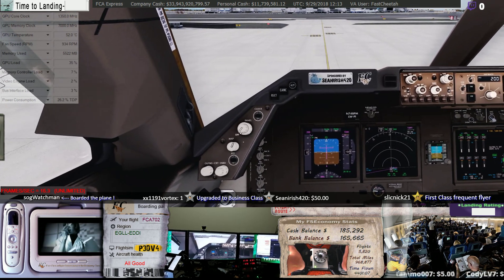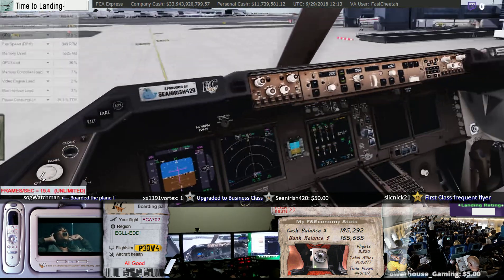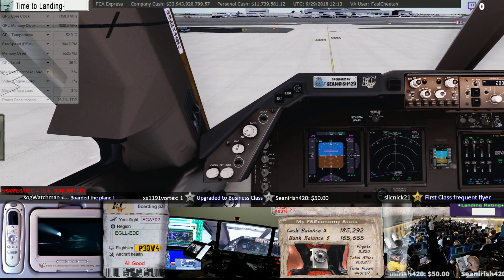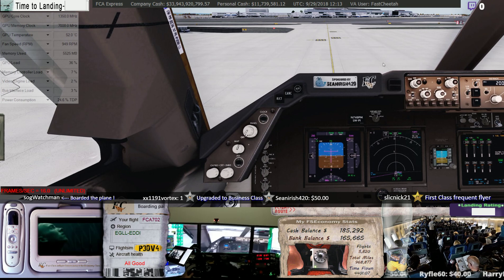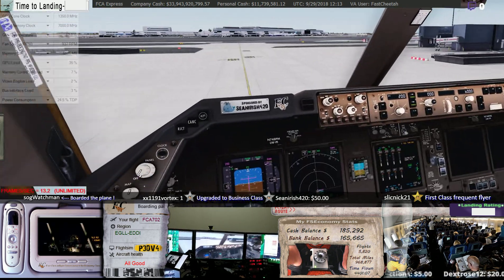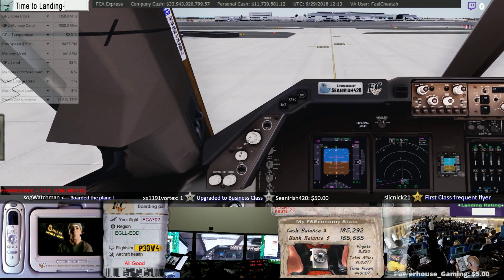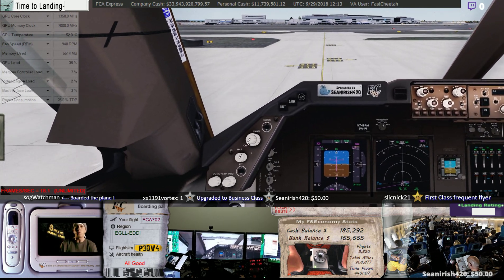I'm also running the VoxATC add-on. Still, this is quite disappointing. Taxi to holding point runway 27R via Kilo and Bravo. I'm just hoping that maybe there's something I didn't set correctly — that's why the boost clock for P3D V4 is kind of not happening.